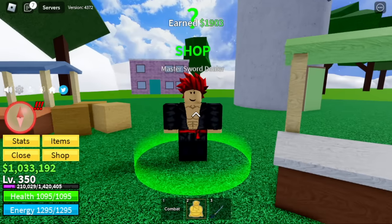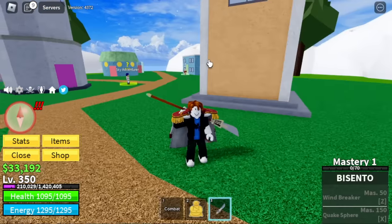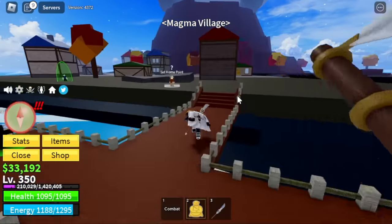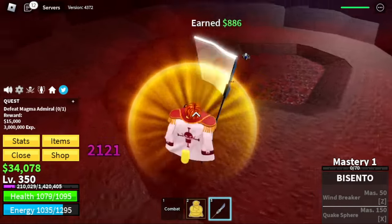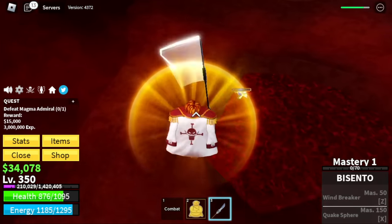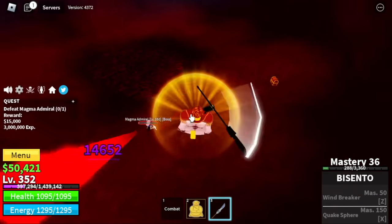Next up, Skylands again. We're going to buy the Bicento — one of the strongest swords in the first Sea. Now going to the Magma Village to defeat the Magma Admiral. Technique here: use your left clicks while going around sideways to dodge his skills. That's it — left clicks while doing sideways or dodging to the side.